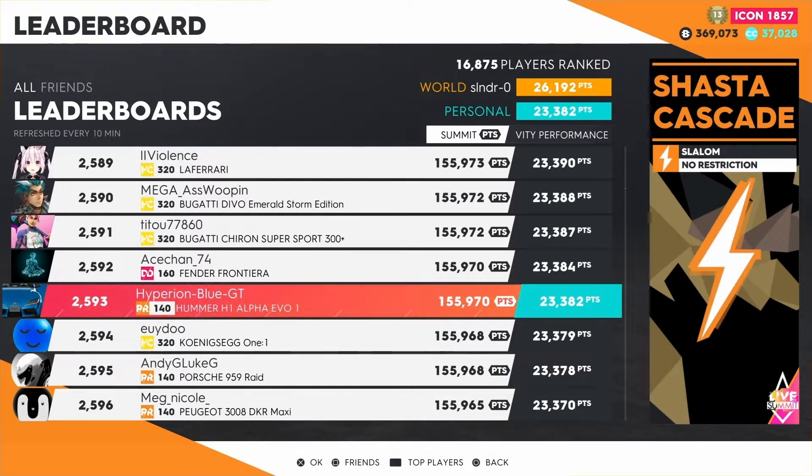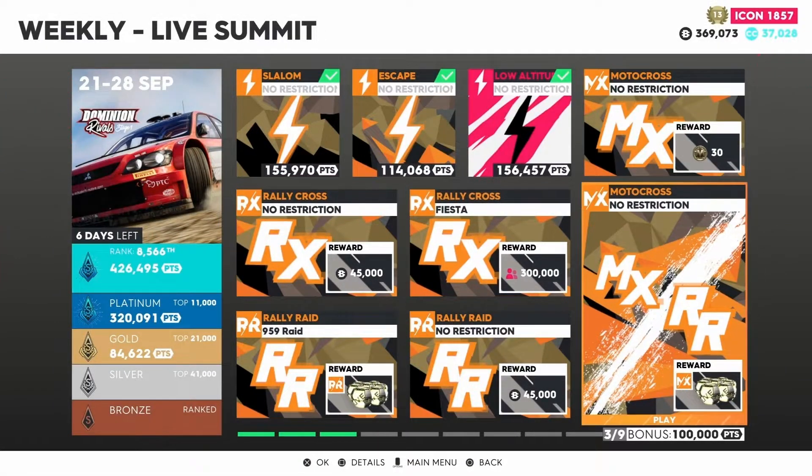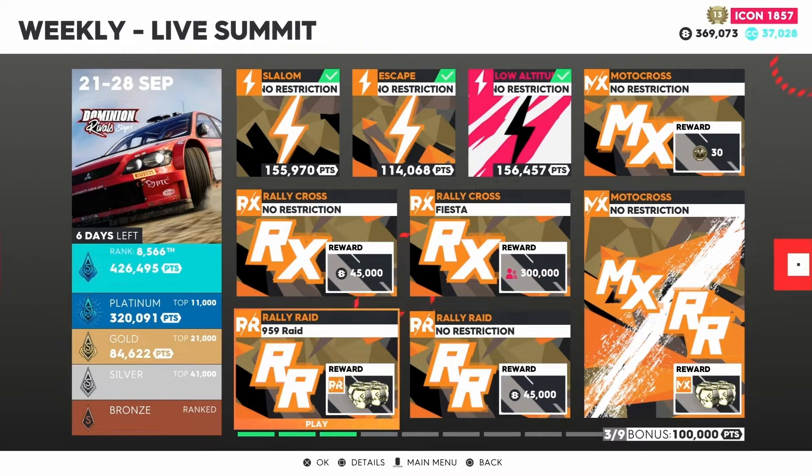155,970 points — the west coast region and Shasta Cascade performed well. Currently at 155,930th position. Six off-road events are prepared and set, covering the rally raid, motocross, and rallycross disciplines. Starting out with the rally raid vehicle — choosing the Porsche 959 Raid.